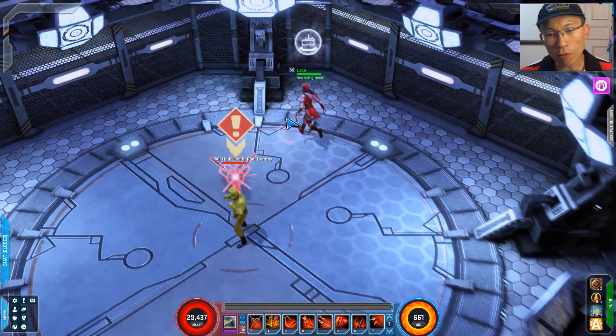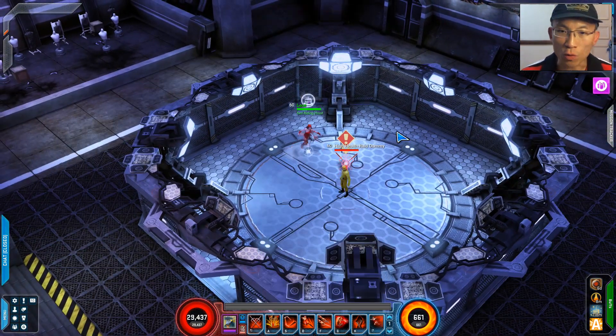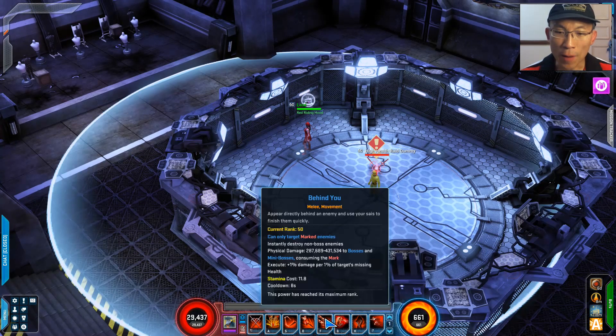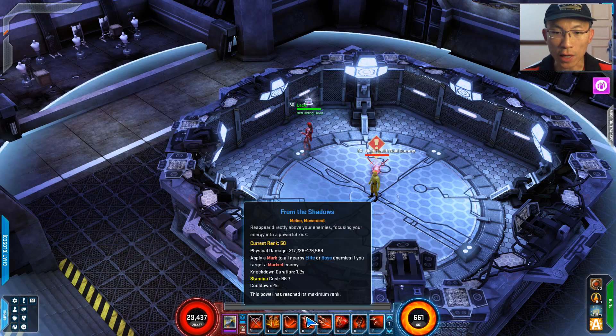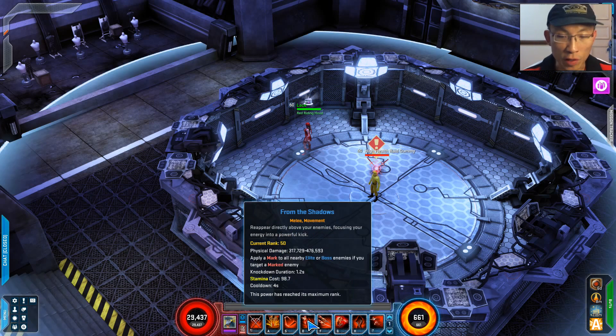After spreading the mark, you can use Behind You to consume it all. Now the mark is gone — so what do you do? You can reapply the mark manually, or go stealth and hit the target, which automatically reapplies the mark due to the passive called Sleep in the Shadows. So in rotation, after you've done Behind You, go stealth, hit again, and you automatically apply the mark. Bear in mind Blossom of Death is an 8-second cooldown — apply it every 8 seconds, and don't spam it due to animation. Shadow Strike and Leap from the Shadow are both 4-second cooldowns.